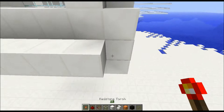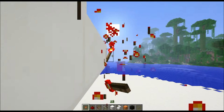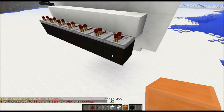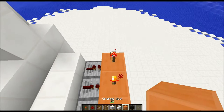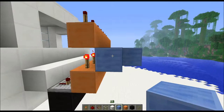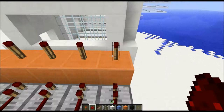We need to build repeaters behind the block with the buttons. I'm going to mirror it on the other side just in a second. Here's the lock — so the player who just placed a block or pushed the button can't press again before the other player presses their button.